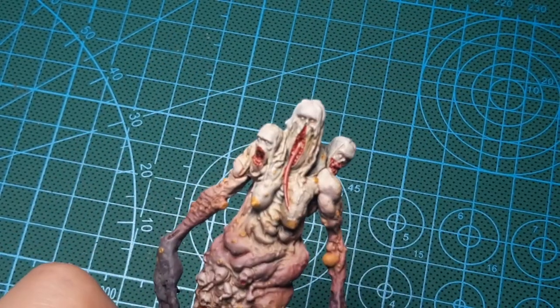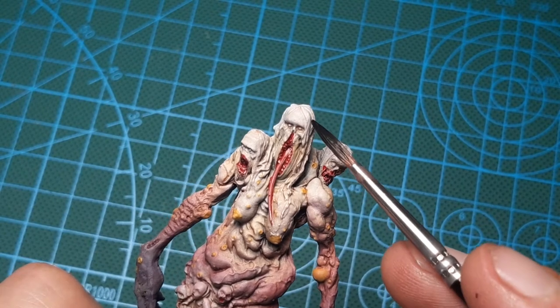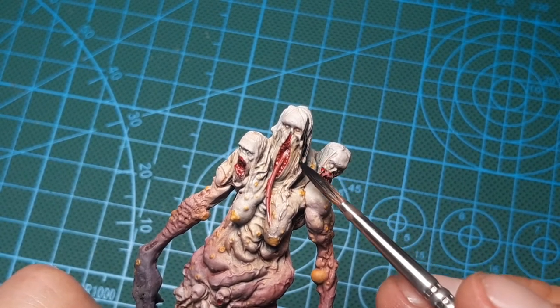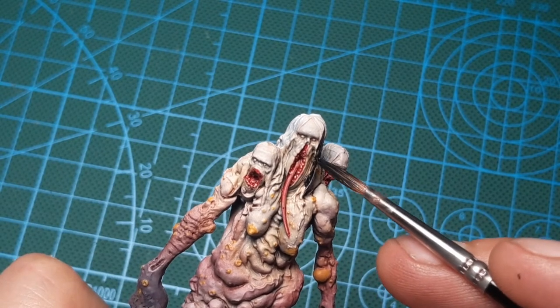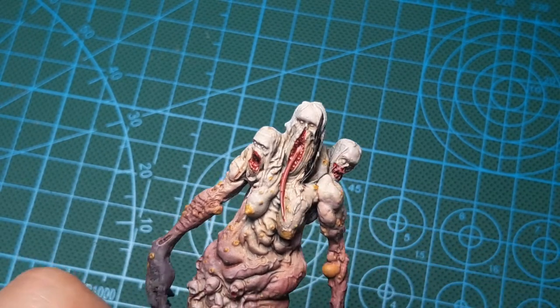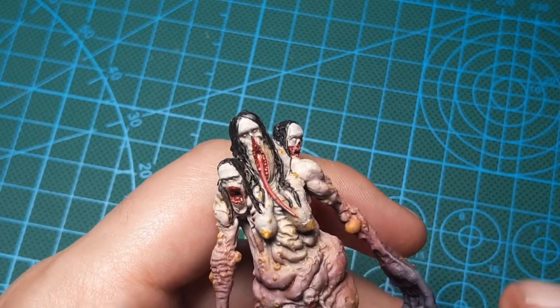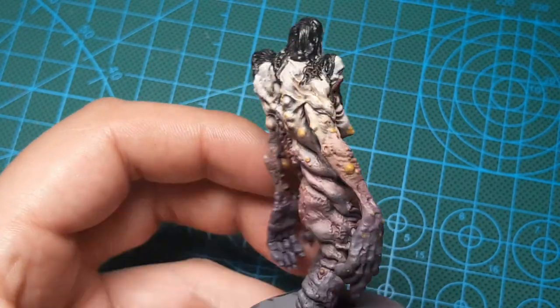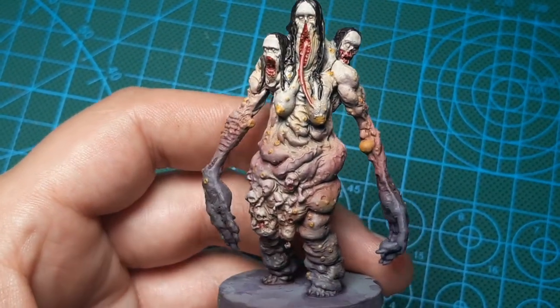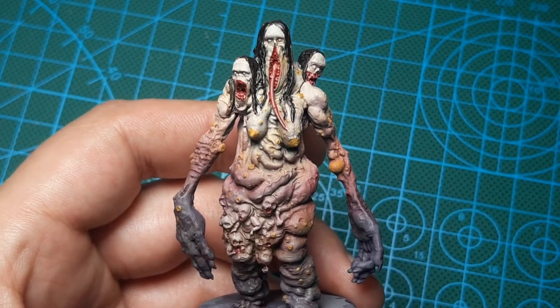I ran out of black paint but I have black surface primer from Vallejo, and I'm going to use it as just regular paint even though it's a primer — it's black, I needed black, so I'm going to use it. It was pretty much in arm's reach. So there it is, with the black hair all painted up.